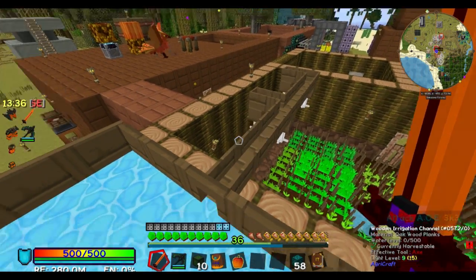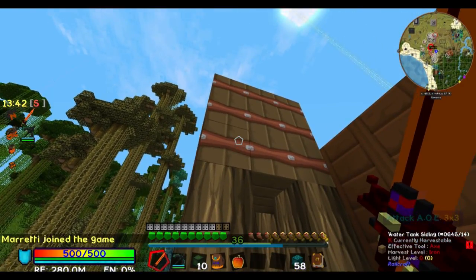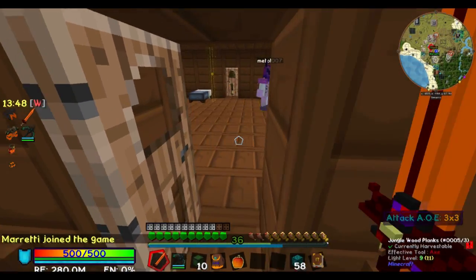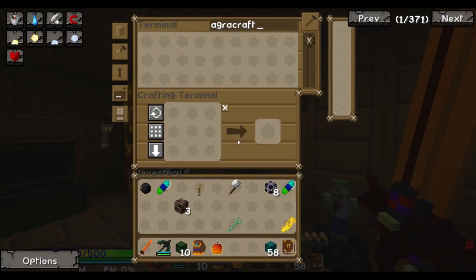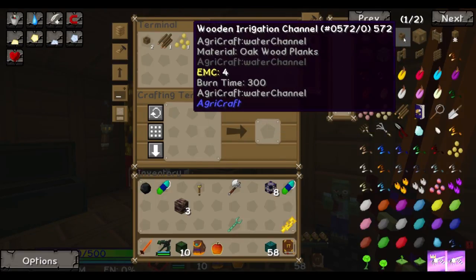I wonder if these things will work on your water tank — if they'll just pull water out of it. I have no idea, but it's designed to use Buildcraft water. Water's water. If there's a way to pump Buildcraft water into that particular water system using the pipes, then I suppose.